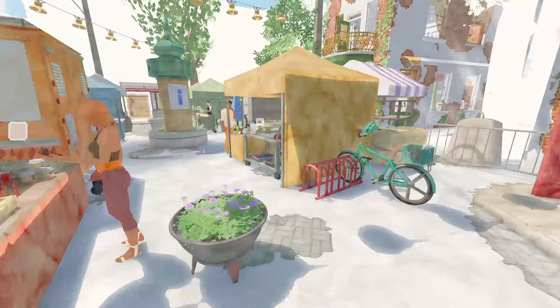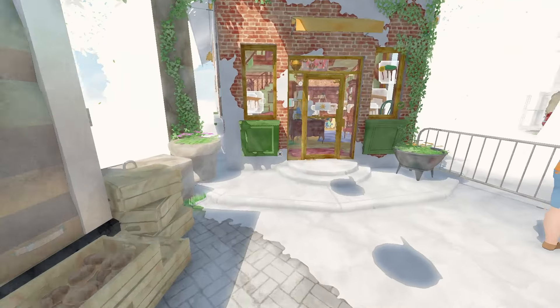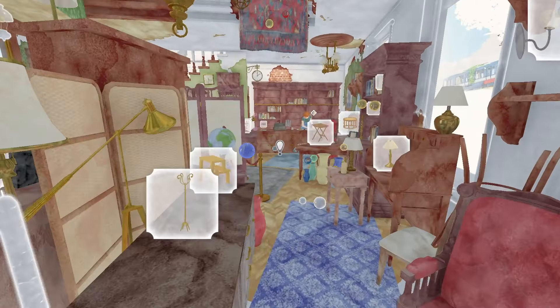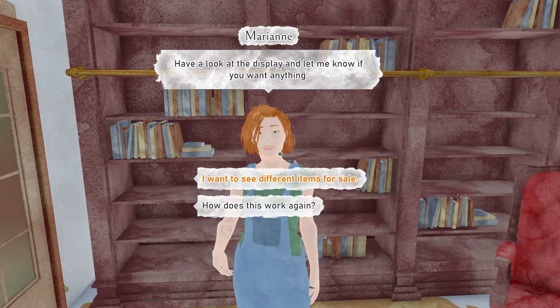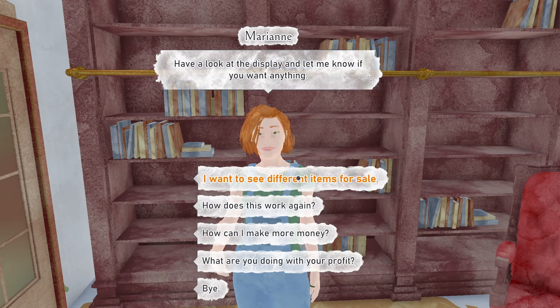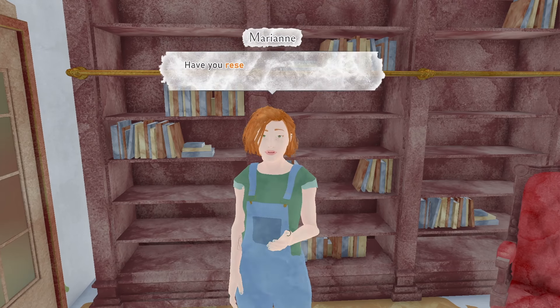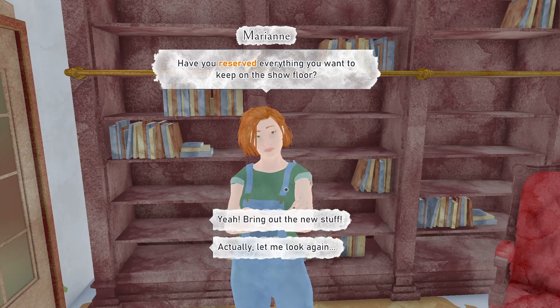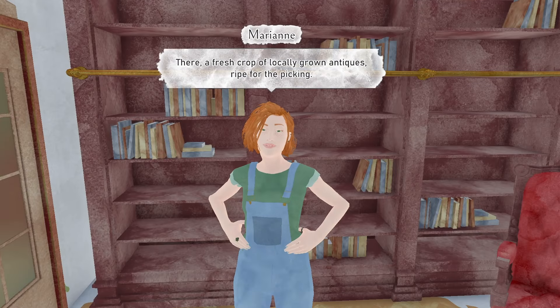The game also offers a relaxing and pressure-free environment. There are no failures, making it perfect for unwinding and enjoying at your own pace. This calming aspect is complemented by the game's other activities, such as decorating your art studio. Players can purchase and arrange furniture and trinkets to create their ideal creative space, further personalizing their journey. Similar to games like Animal Crossing, you can interact with the antique shop owner to refresh the items in the shop, so you can complete a collection of furniture or decorations.